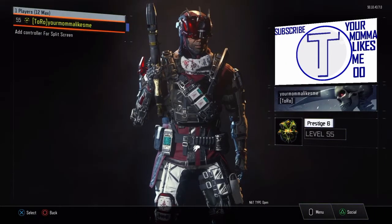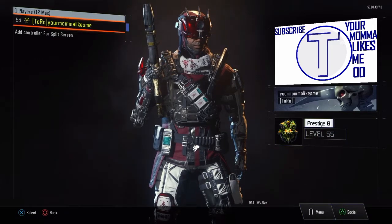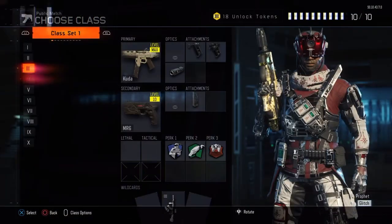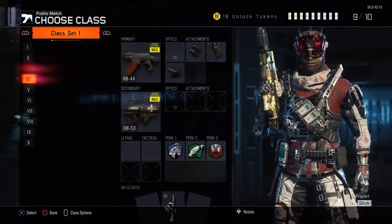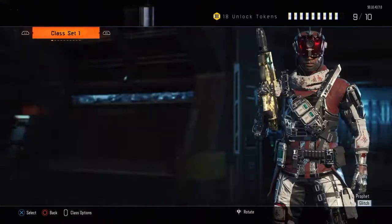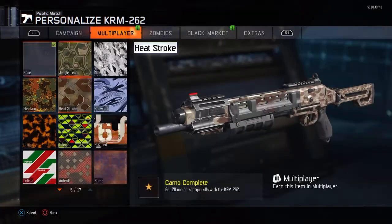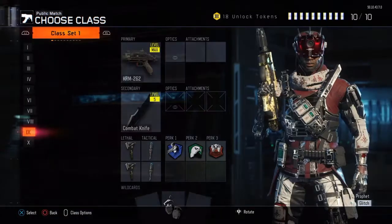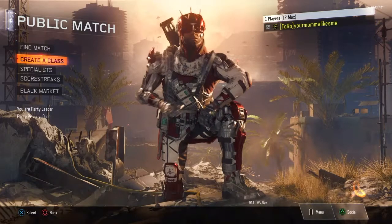I'm on prestige six going to seven. The last custom class I did was on prestige three, but I've been progressing pretty fast. I want to make it to prestige master. I have my diamonds — I have my submachine guns, my snipers, and my shotguns — so I'm kind of halfway there to get dark matter.